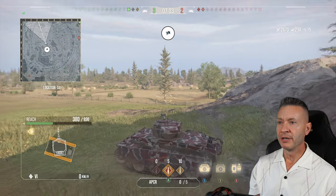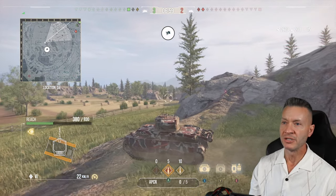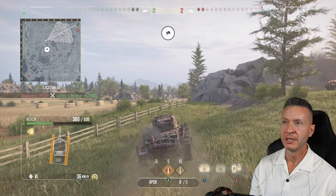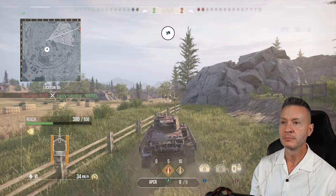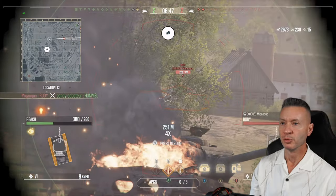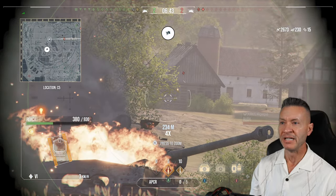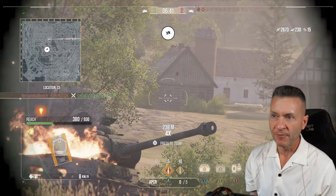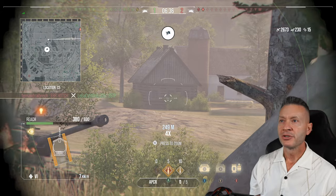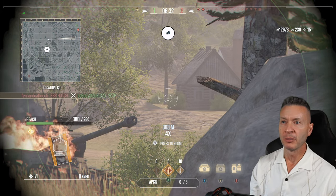Let's back into the corner and just wait, see who comes around. There's the EBR. He's got the arty and the medium tank, so that's two kills for the EBR coming up. He got the arty. There's the Rudy — he's going to hide. He's a professional hider. We're just going to have to sit here and wait. The Rudy and the EBR are probably going to come around and rope-a-dope us.